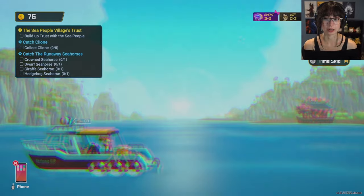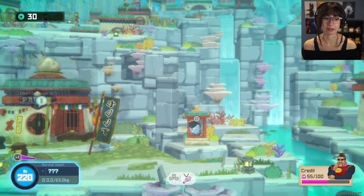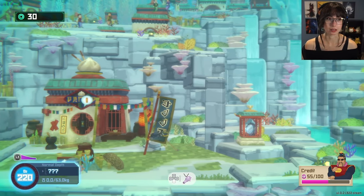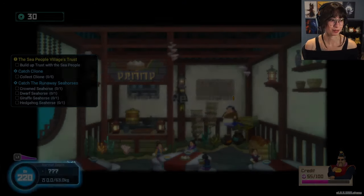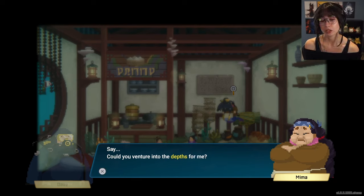The only thing with the clione is I'm not sure if that's something we need to do a night dive for. I have no idea where all the seahorses are — do they show up on the map? We do have more missions now. We need to gain the sea people's trust. We also need a lot of jellyfish because there's an event coming up.